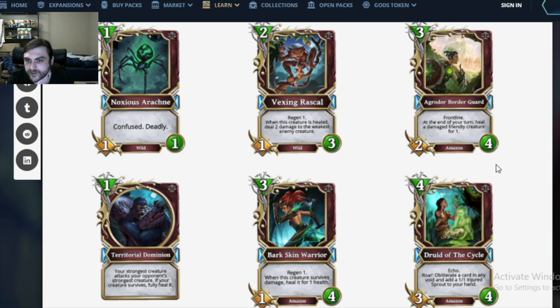Agridor Border Guard: a 3 mana 2/4 Amazon with Frontline. At the end of your turn, heal a damaged friendly creature for 1. That's essentially regen, but more friendly — it can help its teammates. It's a lot like Agridor Protector but it costs 3. It's an Amazon with decent health. It has Frontline to protect your canopy snipers and whatnot. This seems like a fairly decent Amazon card. Probably doesn't see play in normal nature, but probably worth playing in Amazons.